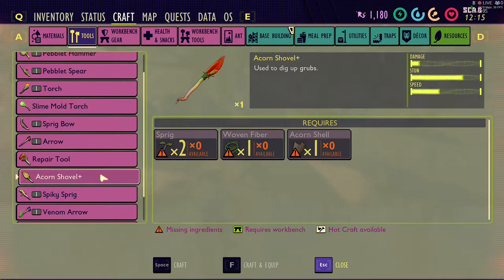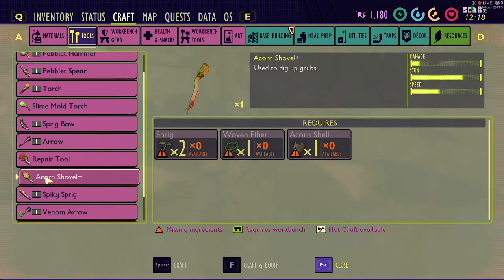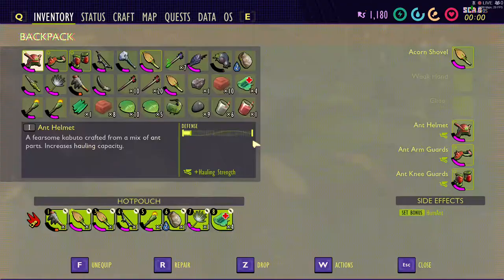So the Acorn Shovel, when you unlock it, it replaces your old Acorn Shovel, so it will no longer show up here — it will show up as the Acorn Shovel Plus. Not sure what the old Acorn Shovel requirements were prior to the update, but this is what the Acorn Shovel Plus is. What this does is it actually speeds up the time to get the clay, so we'll go ahead and take a look at it. I already built one and it's in my inventory.